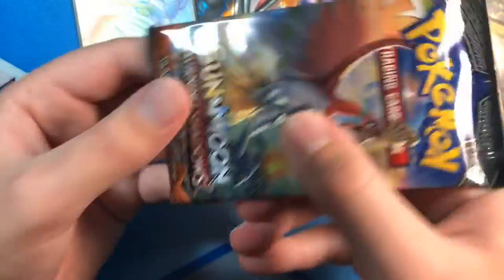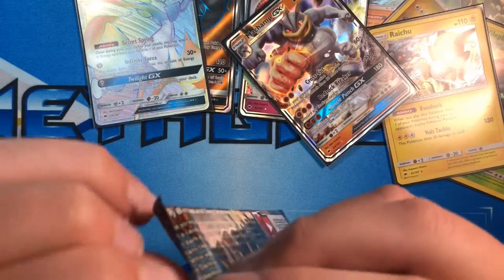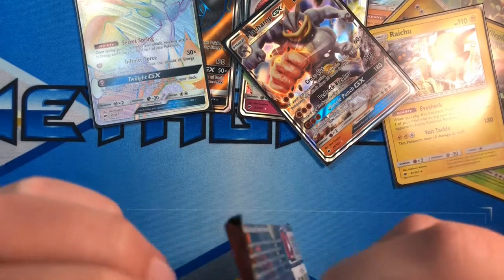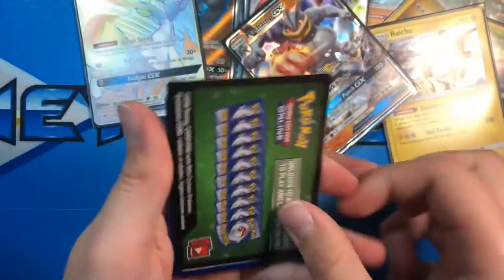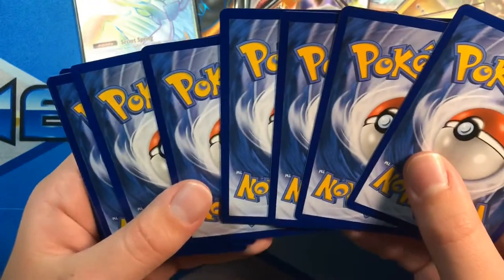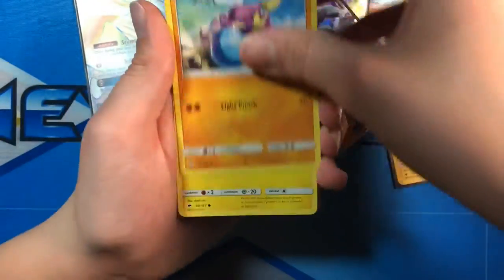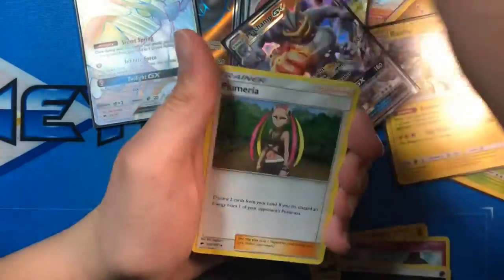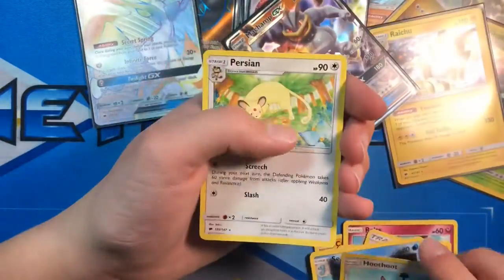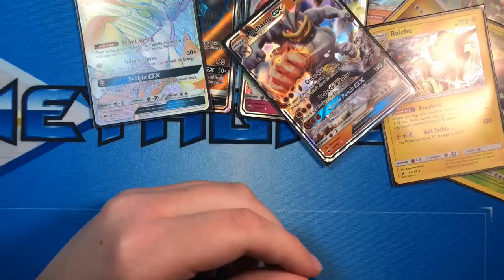Alolan pack next. There's so much air in this pack — something's definitely wrong with how they printed these packs. Green code card — probably not getting anything. Unless it's an error pack, which would be cool. Crabrawler, Tynamo, Tangela, Ralts, Rhyhorn, Energy, Super Scoop Up, Plumeria, Shedinja, Hoothoot, and a Persian. I felt like a GX but it wasn't.